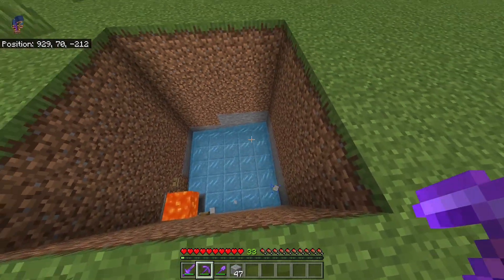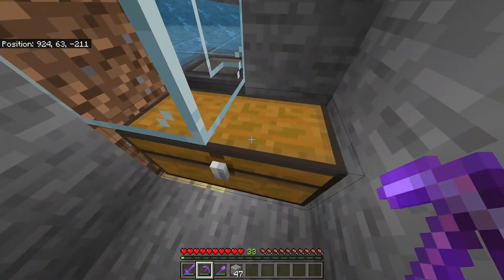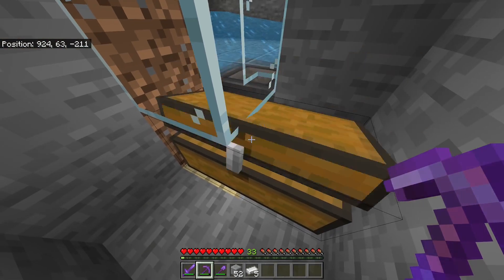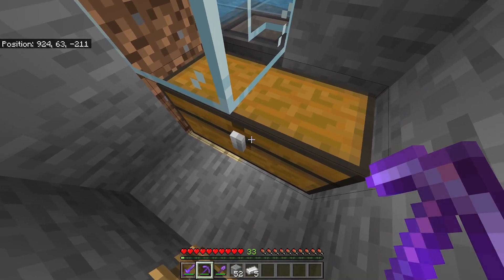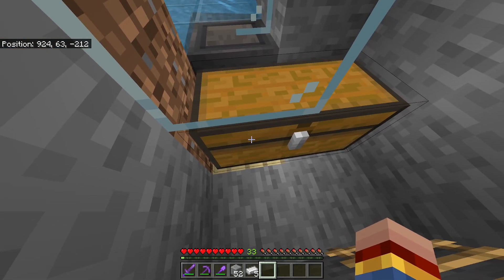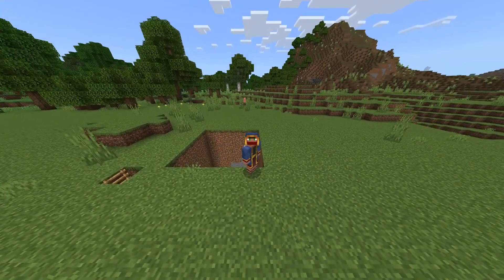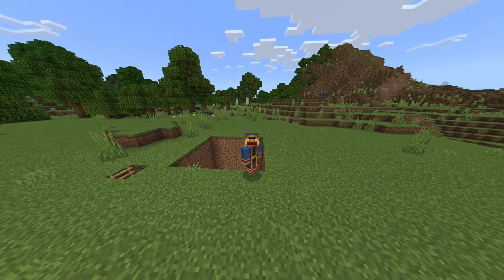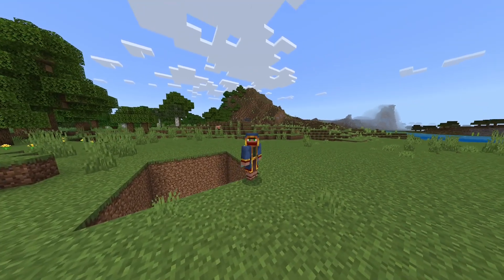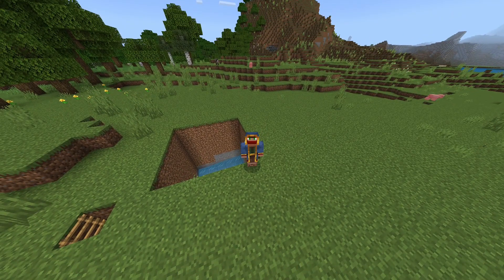Here we are — destroy the final block and your farm is finished. You can start collecting loot from the double chest; there's already some iron there. You can AFK right here at the AFK spot for as long as you want — the longer you wait, the more iron you'll get. I hope this tutorial helped. If you have questions, ask in the comments or join my Discord. Thanks to oink oink for this crazy design — please subscribe to him and to me. See ya!